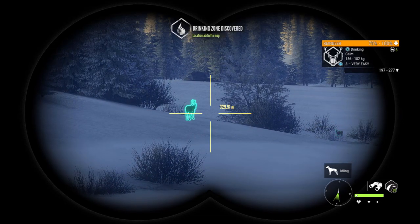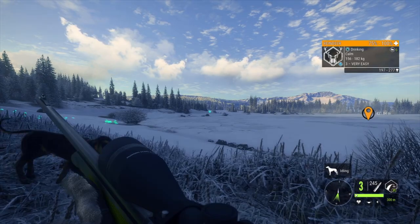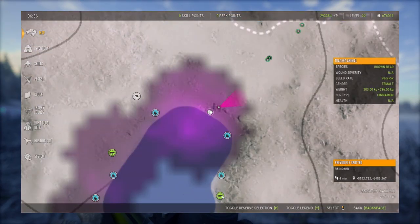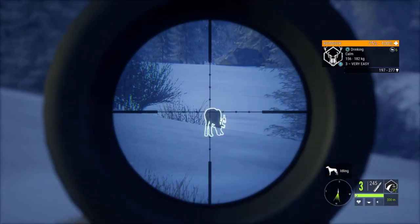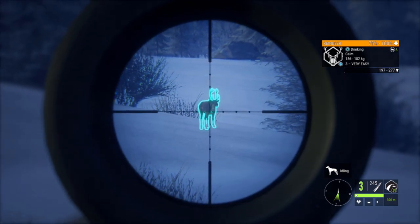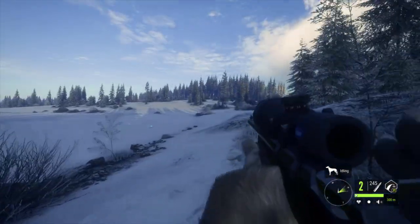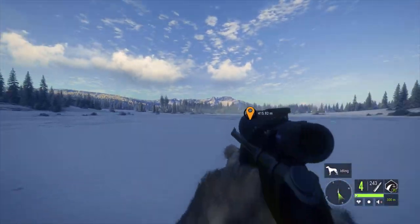That is absolutely another reindeer though. Let's get another proper range here — it's always best to check your map, sometimes the binos can be a little iffy. We'll wait for him to stick his head up, put it right there, and drop him. Boom! Ever since I swapped to this Argus I am a freaking sniper.